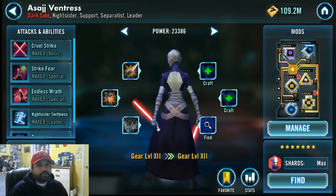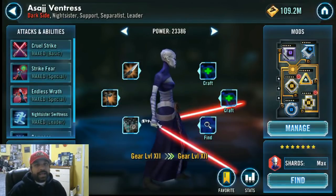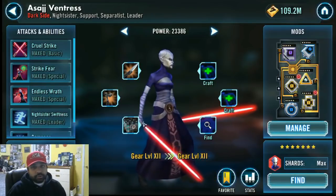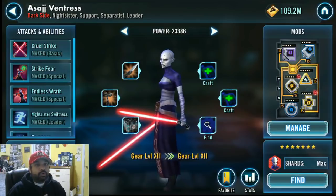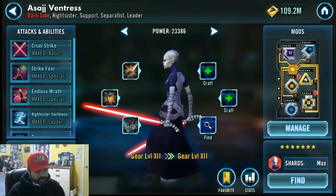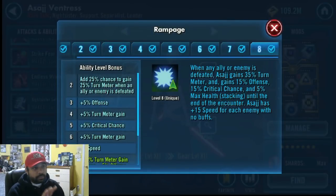Asajj right now I have modded for Crit Damage. This was the build I was using when I did the attack. Now ideally, if you are going to be using this team and you are trying to remod, I would suggest using more offense on Asajj. The reason is, if you take a look at her unique, her unique gives all of these different abilities based on the ally or the enemy being defeated. The problem is one of these things is Crit Chance, and without Nightsister Zombie on the team, you are not ramping up Asajj as quickly.